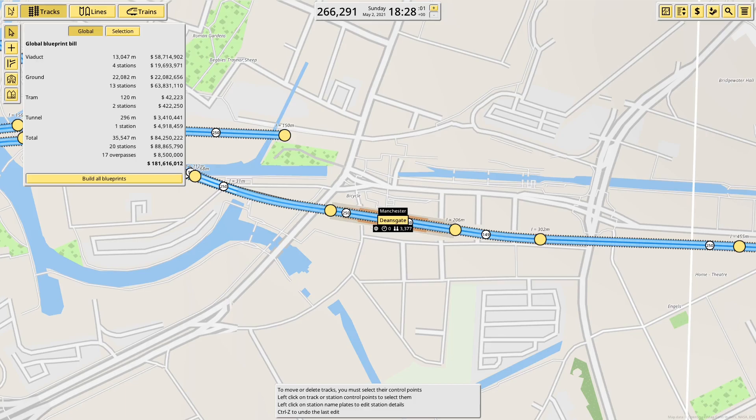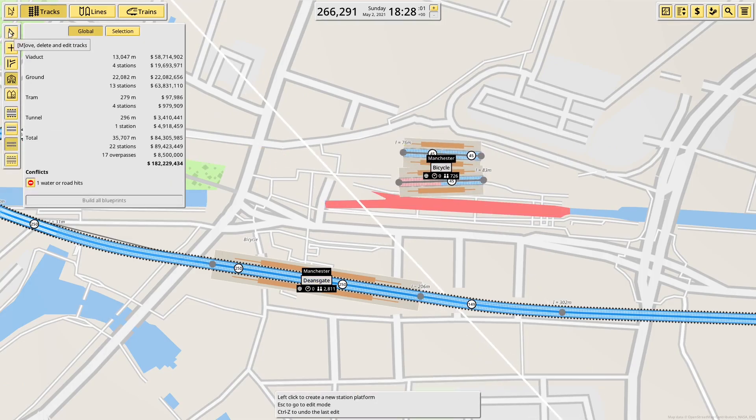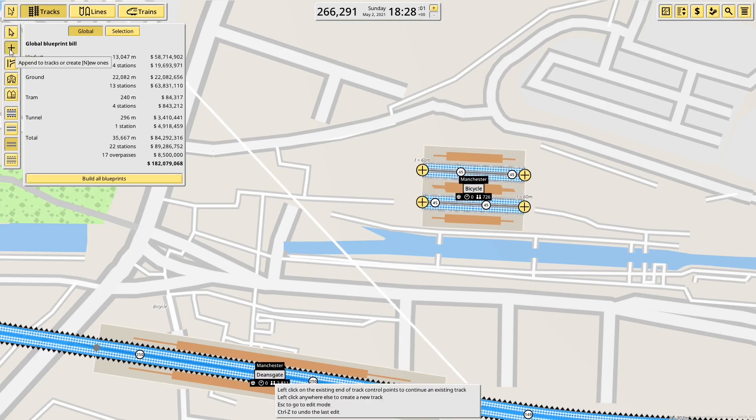Now we'll move on to a bit of Metrolink quickly, starting with Deansgate Castlefield, which is adjacent to Deansgate station. In reality they're completely connected, but in the game, because it's the other side of the river, there's not a lot I can do — it will not be connected.